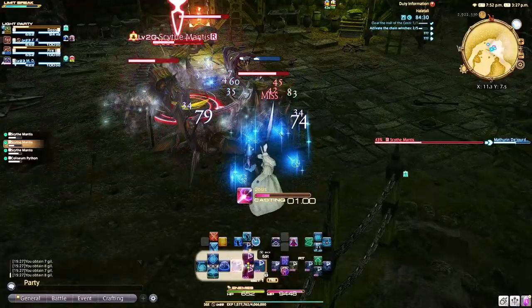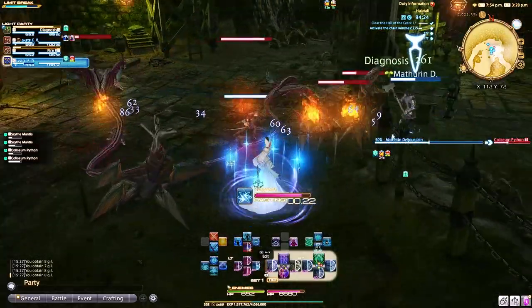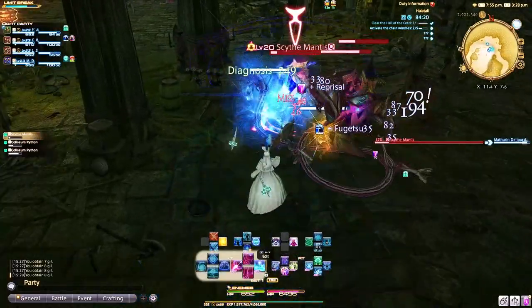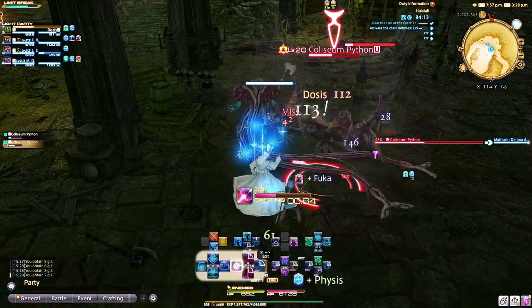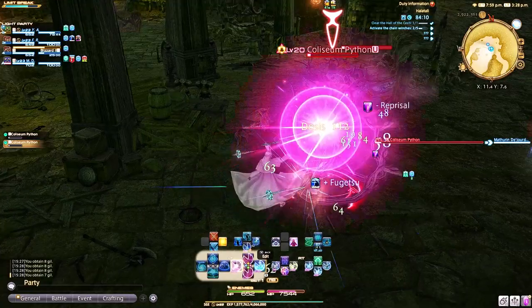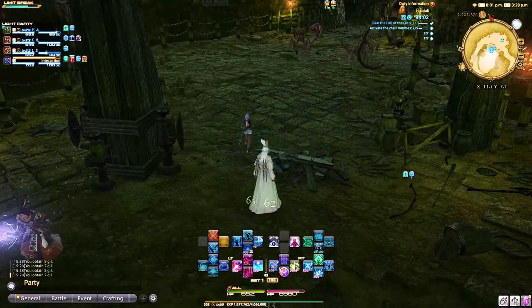Now level 1 to 29 dungeon pulls are fairly straightforward. You're just going to heal your tank as needed and use Dosis as needed. You don't really have a lot going on here, and you can also just use Physis whenever you need some regen or keep that on cooldown. You'll want to be careful though to keep an eye on your tank's health, because lower dungeon content pooling can be really difficult for Sage since you don't have a lot of utility like some of the other healers do at this point.